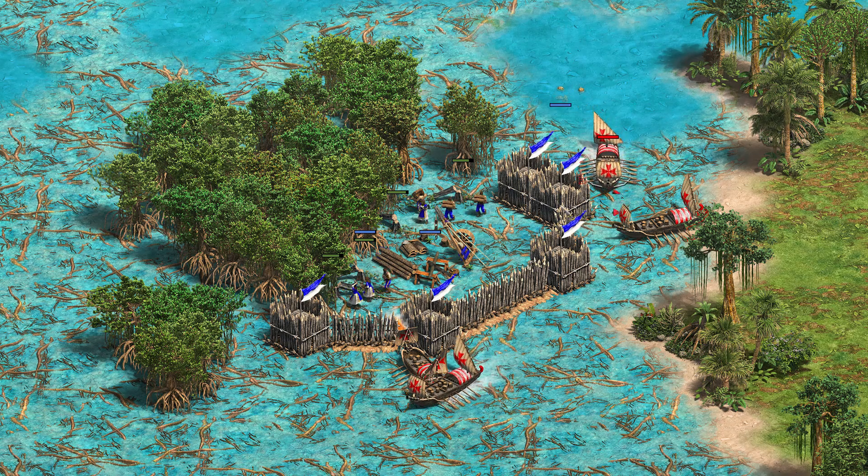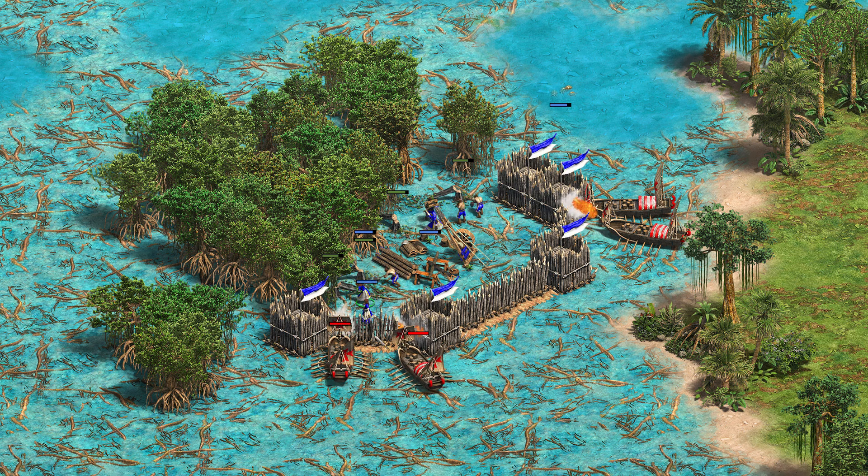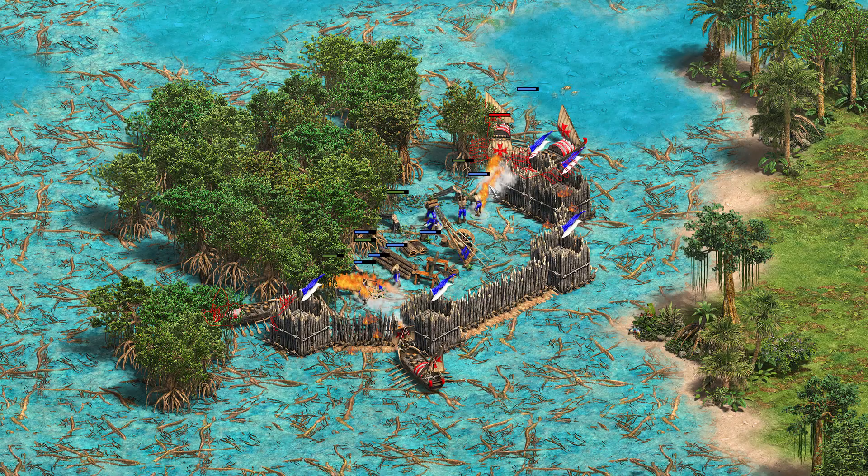And on mangrove shallows maps, it may be worth it to wall in lumber camps completely. Fire galleys aren't able to shoot over the walls and can't attack the villagers. Just be aware that trees have a blast defense level of 1, so fireships can still shoot over the trees, even if they can't shoot over the walls.